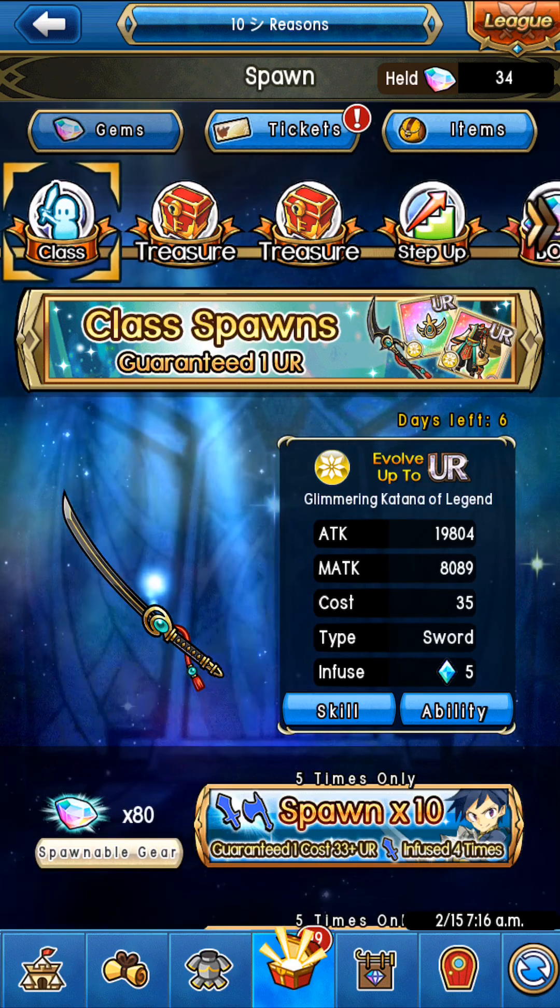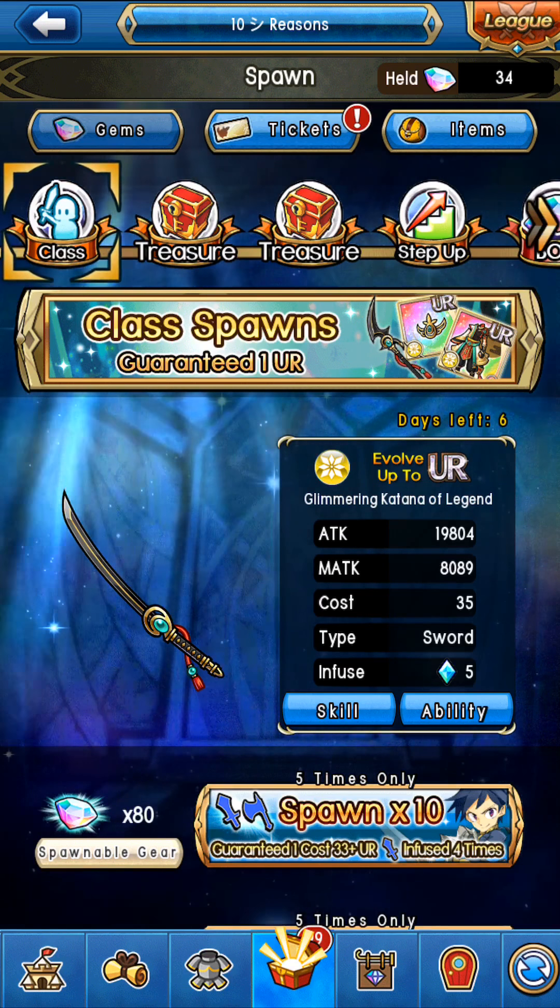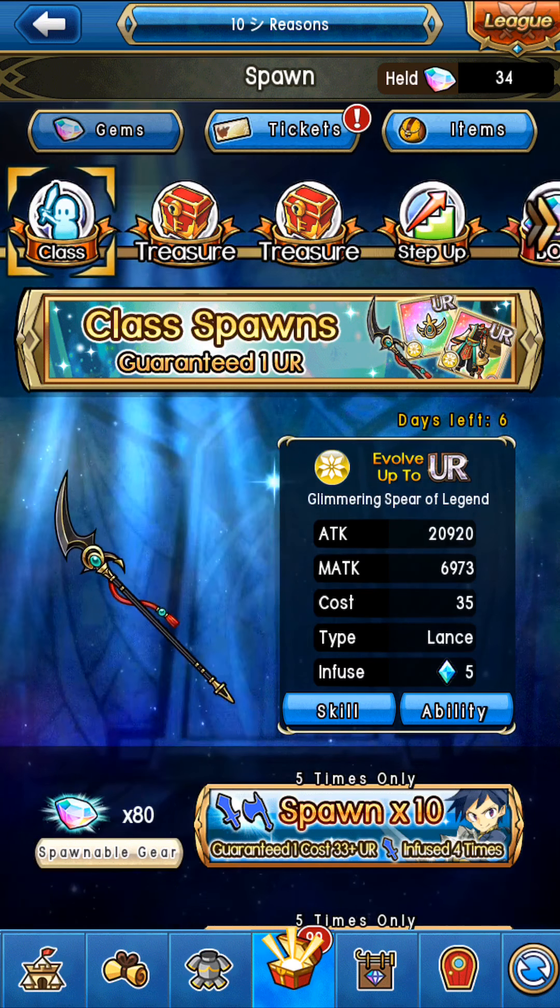Hello everybody, hope you're having a fantastic day. In this video I'm coming back with another spawn video, and this time we're going to be talking about the class spawns that just came out. The class spawns are one of the cheapest, most safest, most free-to-play spawns you can think of when it comes to weapons and possibly armors. Weapons are by far the best choice when it comes to doing the class spawn.